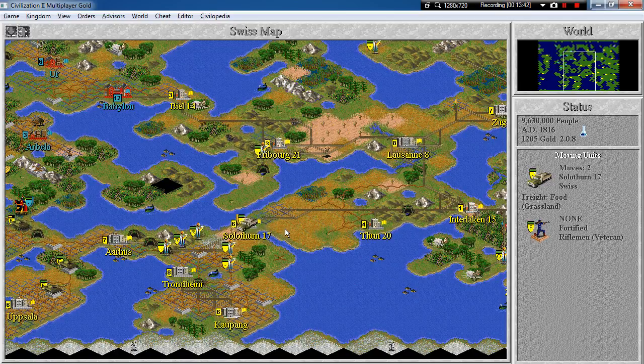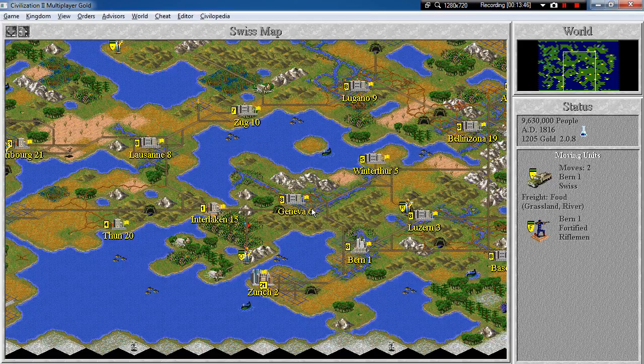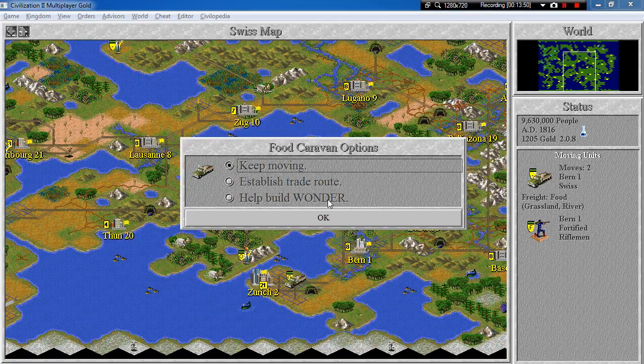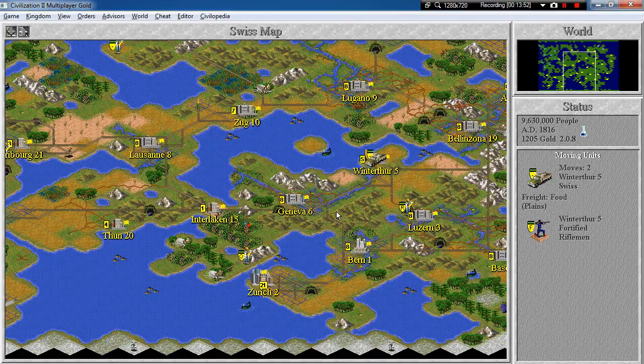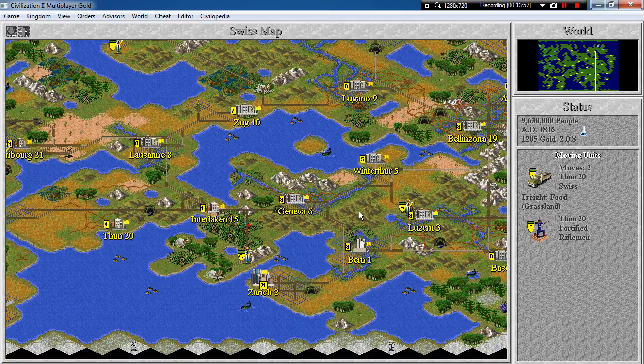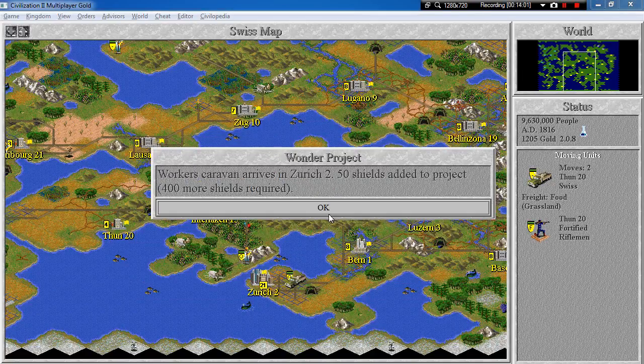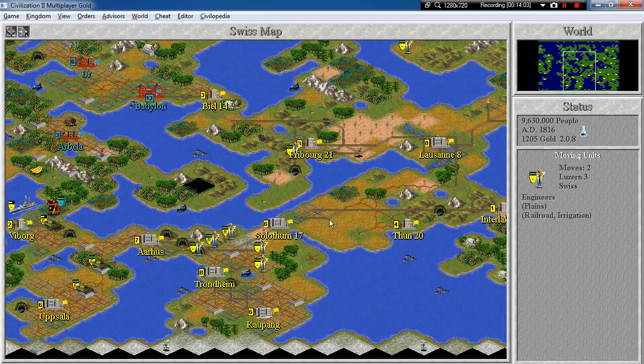So what are we doing? You can go to Zürich — build a wonder. This will become very repetitive, I guess, but there's not much I can do about it. I can make the episodes a little bit longer, but I'm not sure how that would help.